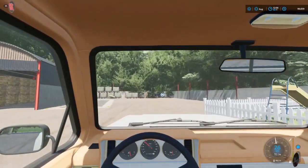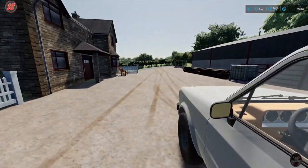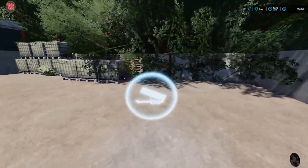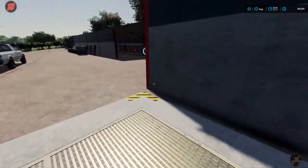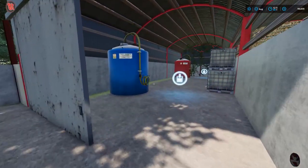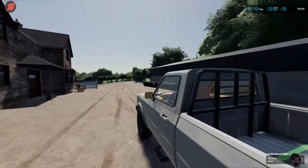Here we are at the main sell point. This map only has one actual sell point — this is it. True to the original map, wool and cotton go here, your grain goes here. These doors actually work. You've got straw, fertilizer, and herbicide storage, and some of that actually lives on site.